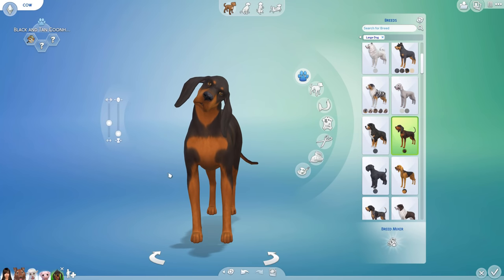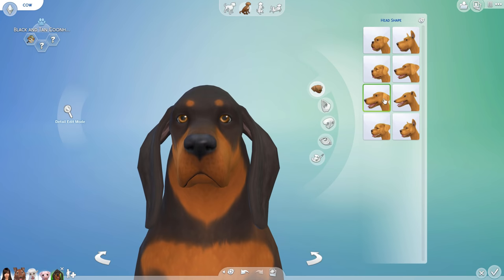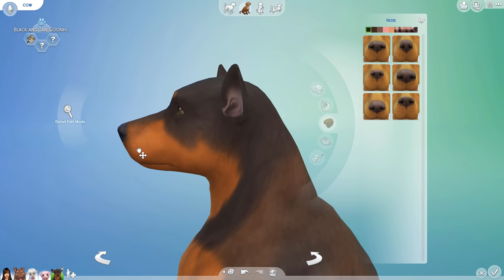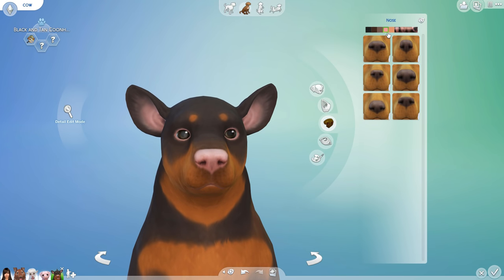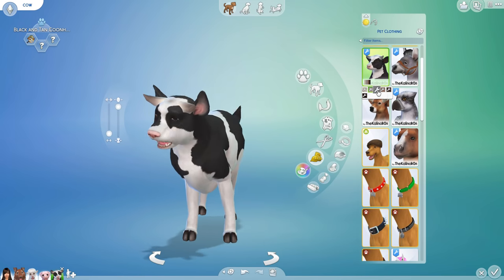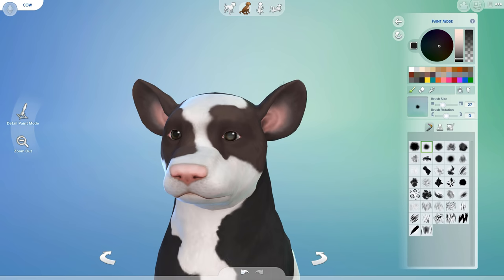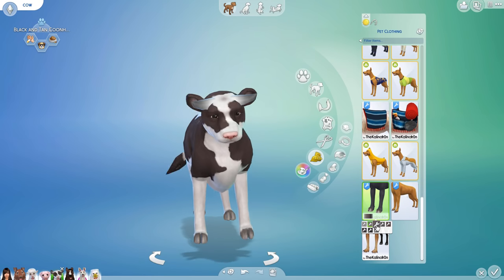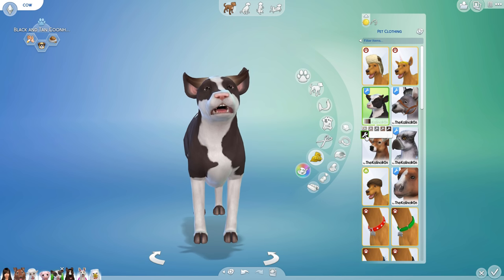Next up is the cow. I chose the black and tan coonhound breed and I started by making him a little fat. I used a round head shape and picked some smaller ears. I made the nose wider, pushed in the face a little bit, and adjusted the neck. Next, I chose a pink nose and added a cow tail. Then I started painting the cow black and white and added some hooves and horns, but after I was done, I realized that Minecraft cows are not black, they're brown, so I went back and changed all the spots to brown. And then while editing this video, I realized that actually the cows are brown with white spots. I was gonna go back and change it again, but I felt like it was close enough.